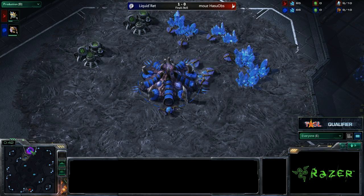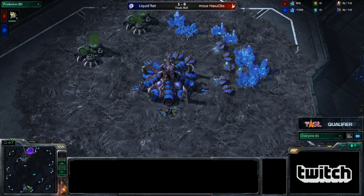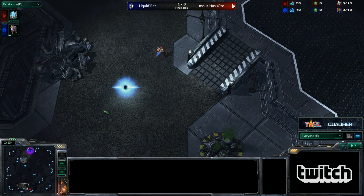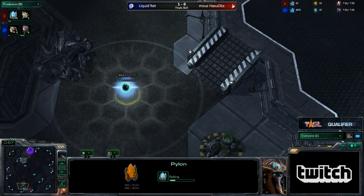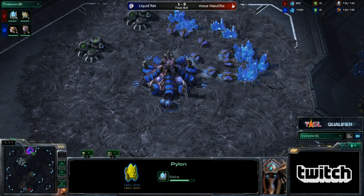Protoss players have long said that they don't enjoy playing against Mutalisks, because Muta is a very fast, mobile, harassment-based strategy that almost inevitably forces you to base race. You're going to turtle up and defend, but eventually you're going to say 'alright, I'm going to go,' and at that moment Zerg's going to counterattack and crush your base, and it just comes down to who can kill who faster.